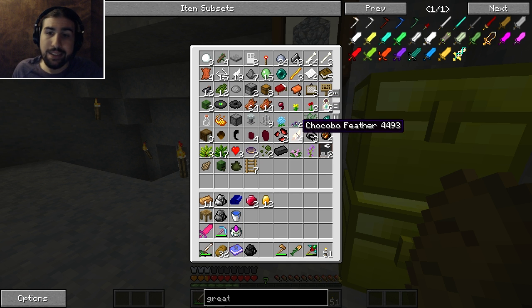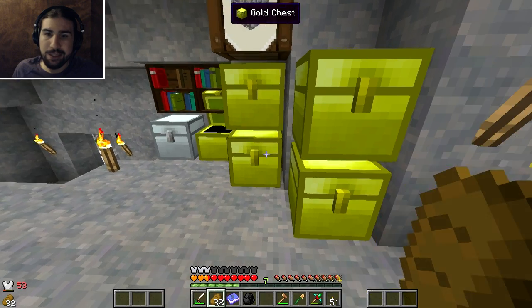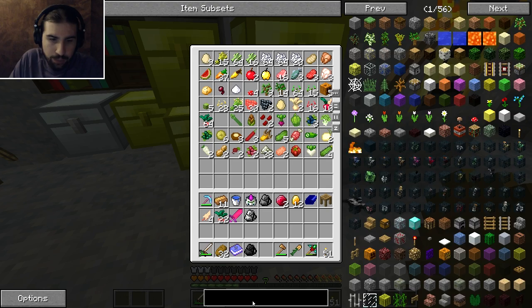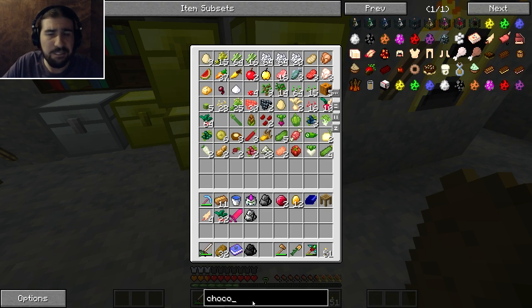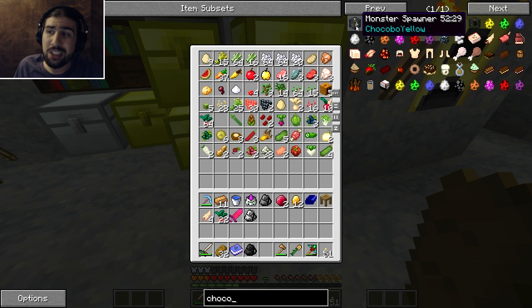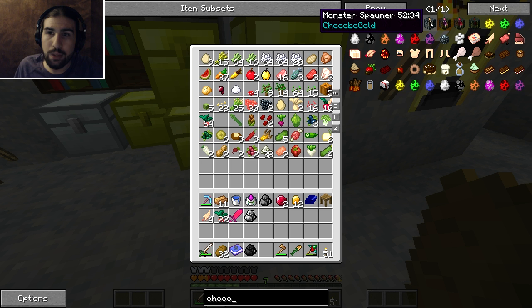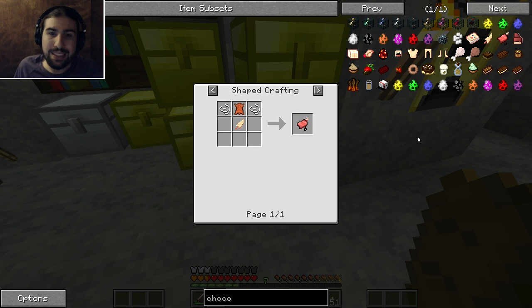But the next thing I want to do is chocobos. You might have kind of picked up on that over the past few episodes because I was farming all these gysahl greens. I have some of the lovely ones, the golden ones, and I have the normal ones too. I believe they're from Final Fantasy - I'm pretty sure that's where the inspiration is from. There's a bunch of different colors, though I think yellow are the only ones you can find naturally. You can tame them with gysahl greens, then you can breed them, and you can use the golden one to get the golden chocobo, which is the best one. They each have different abilities - I think some can even fly. You can ride them with a saddle, and that's what I want to make right now.